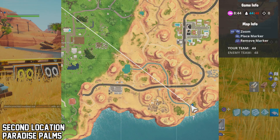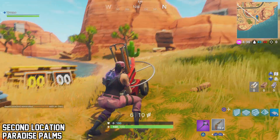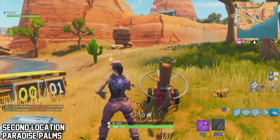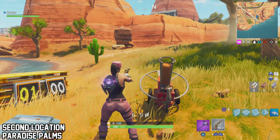Location number two is at Paradise Palms, right on the bottom near the seaside. Just look at where my blue marker is, go straight to that point and you will see the machine again. Interact with it, aim, and shoot the clay pigeon while it's in mid-air. As long as that white number goes to one, it means you hit it. The yellow number is the best score on this current machine, so don't worry about that.